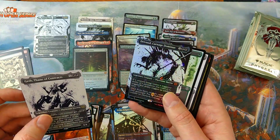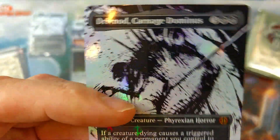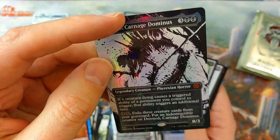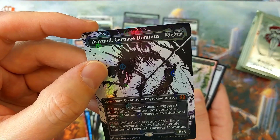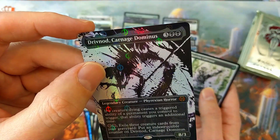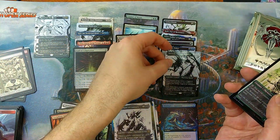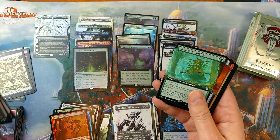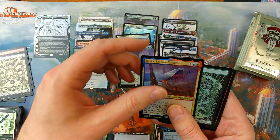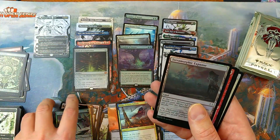Oh, what do we have back there — I think I see something really cool. Oh, look at this — you gotta feel this, it's like completely plastic with the Phyrexian symbols on it. If a creature dying causes a triggered ability of a permanent you control to trigger, that ability triggers an additional time. Exile three creature cards from your graveyard, put an indestructible counter on — okay. That's a mythic.